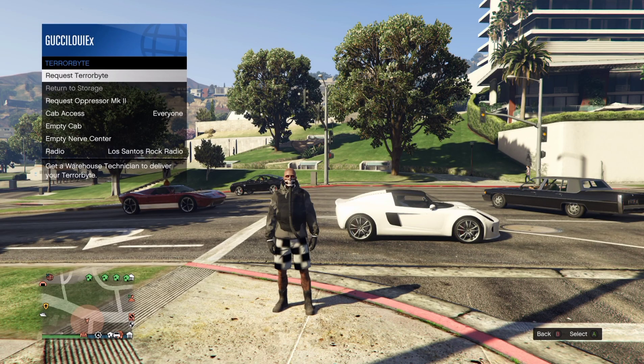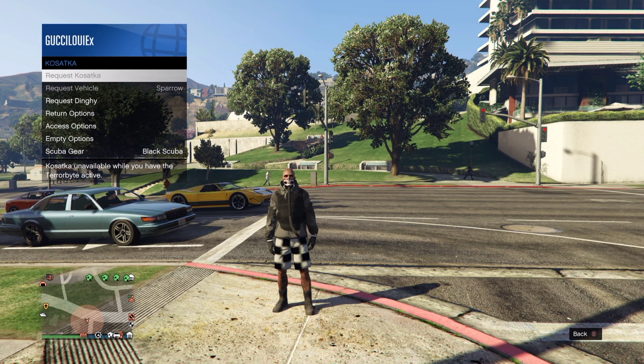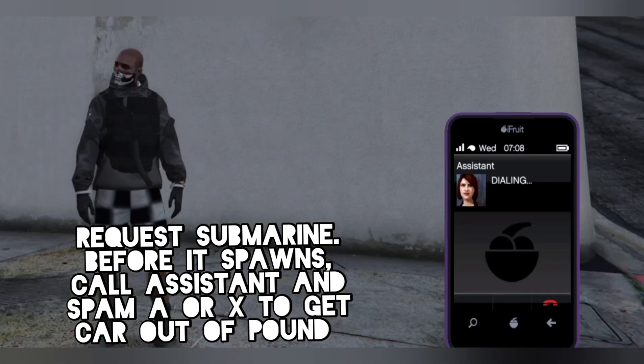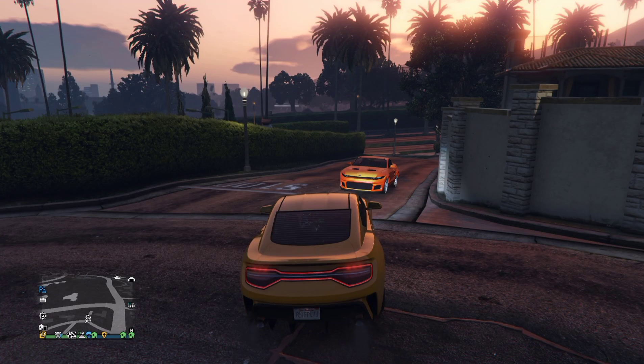After that, go ahead and request any of these — Avenger, Terabyte, or MOC. I'm going to request my Terabyte. It's going to spawn on the map — go ahead and return it after it spawns. After that, request your submarine, and after you press submarine request, go ahead and call your assistant and quickly recover your vehicle from the impound.